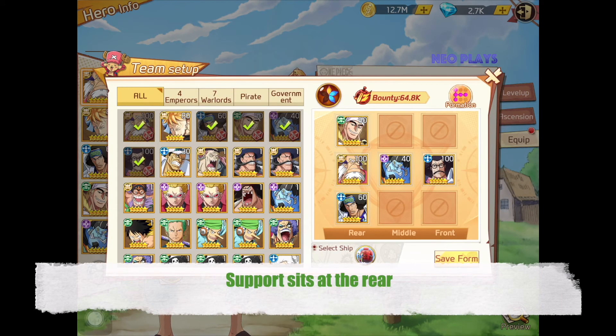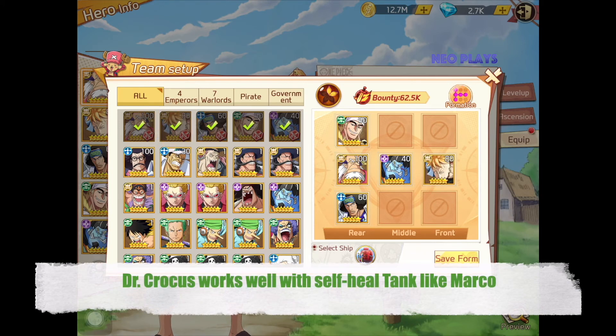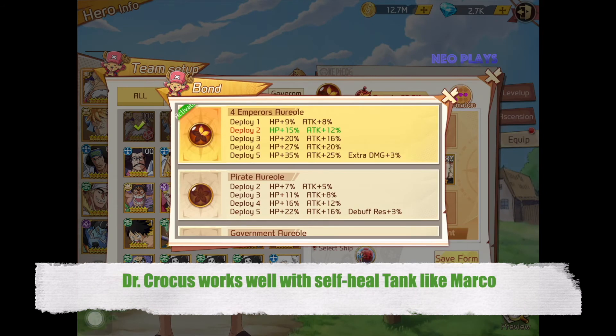In terms of team formation, I recommend you put Crocus at rear, where most supports sit. Dr. Crocus works extremely well with a self-healing tank like Marco — not to mention they are both emperor heroes, so you get a team buff for having them on the same team.